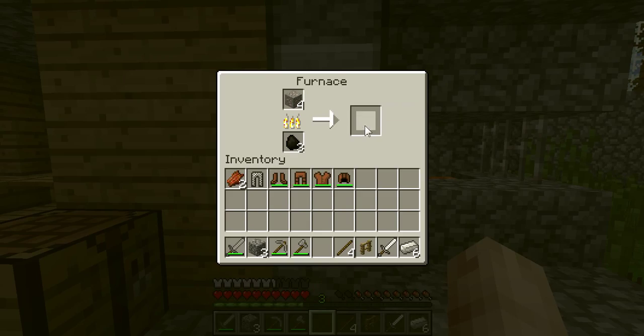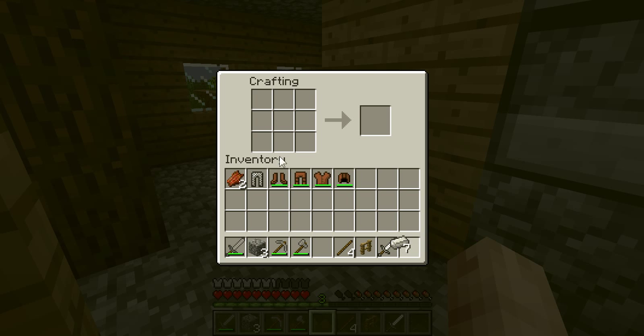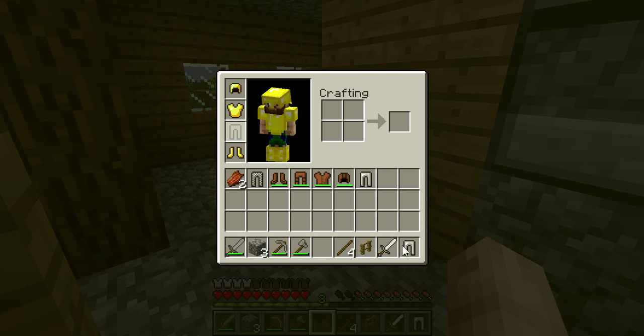We'll take these iron ingots. So, we have six. We'll need one more for a pair of pants. And because we have iron leggings, we can now craft iron leggings. Which is the idea behind progressive intelligence.